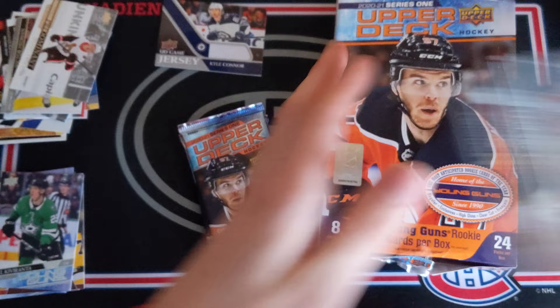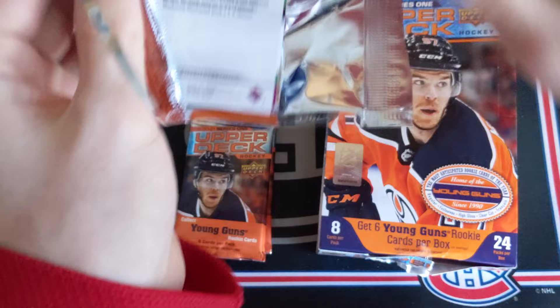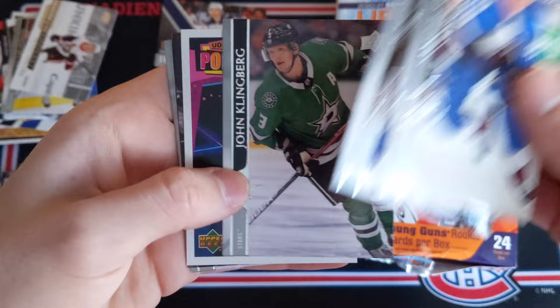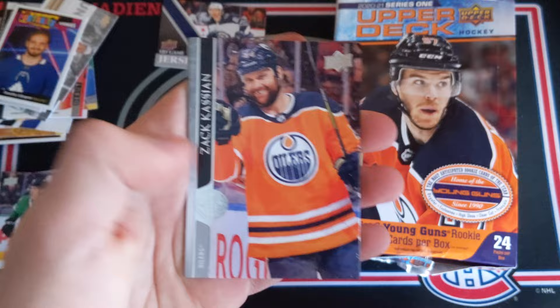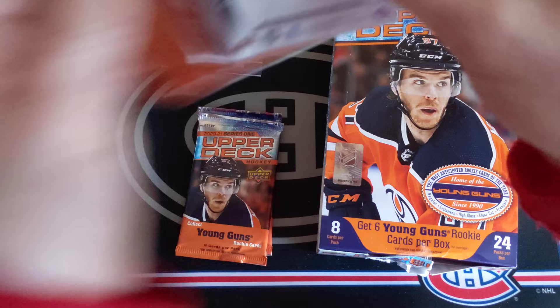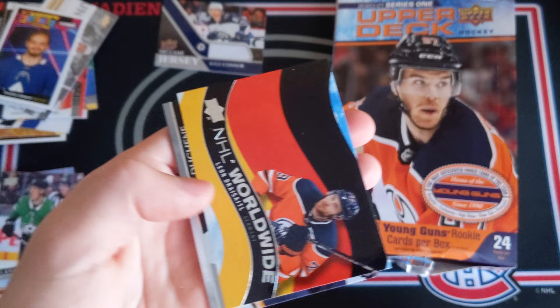Probably some more Predominant cards, maybe another Young Gun, maybe another canvas and a Portraits as well. Samuel Girard — very nice photo — and then Hyman, Klingberg, and a very nice Timothy Liljegren UD Portraits Rookies for the Toronto Maple Leafs. Goligoski, Cassian, Kirby Dach, and a Will Butcher base card — only three to go. Any Alexis Lafreniere in here, or will I have to try again maybe at the retail level? Matthew Kachuk, Nick Foligno, Jared Spurgeon, Charlie Coyle, and another NHL Worldwide — this one of Leon Draisaitl for Germany. Matt Duchesne, Aaron Ekblad, and Eunice Donskoy.